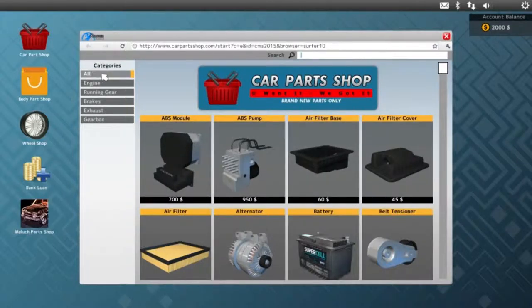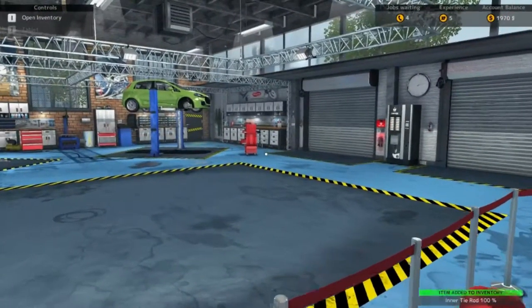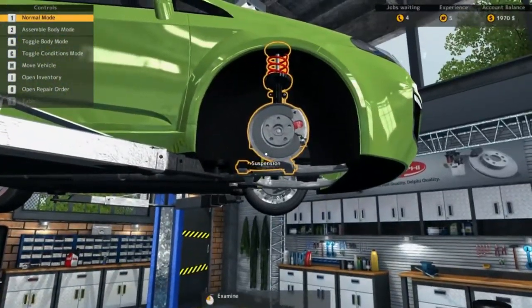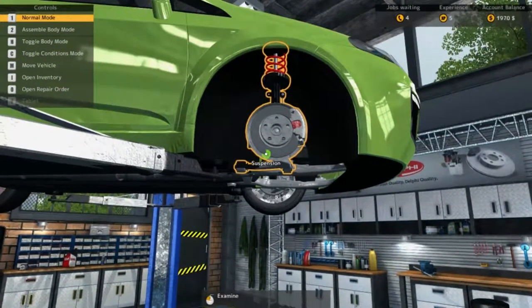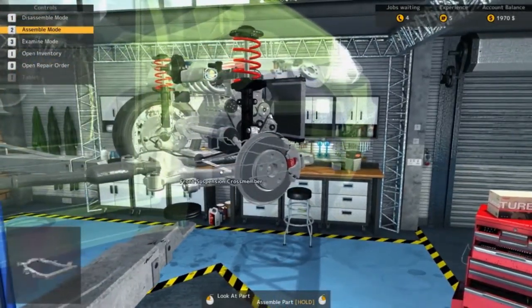This is the cool feature — we've got it in categories: engine, running gear, brakes, exhaust, gearbox. Or we can just type it in. So I'm just going to type in 'inner' or 'tyre rod'. That's purchased. We'll head over and fit it on the vehicle. And there's some money made already.